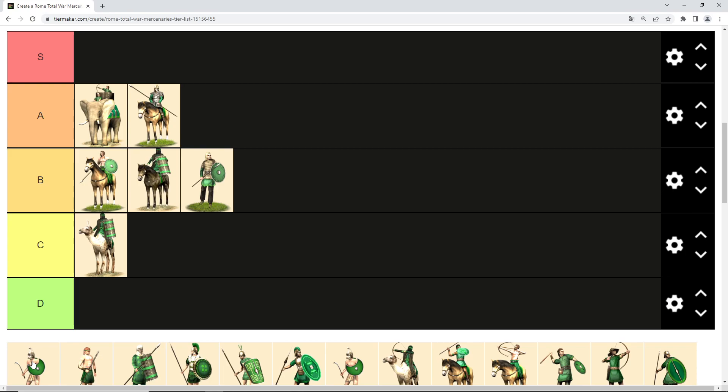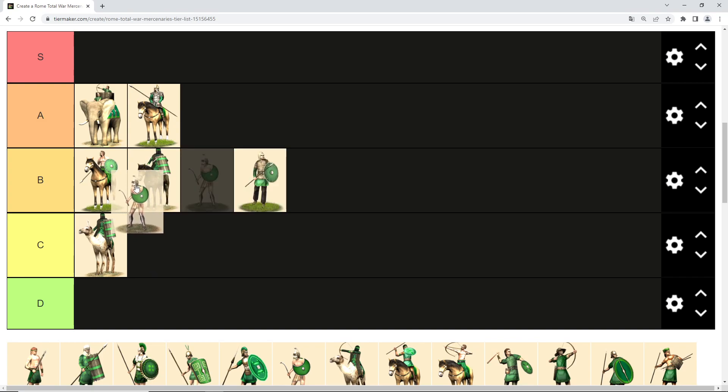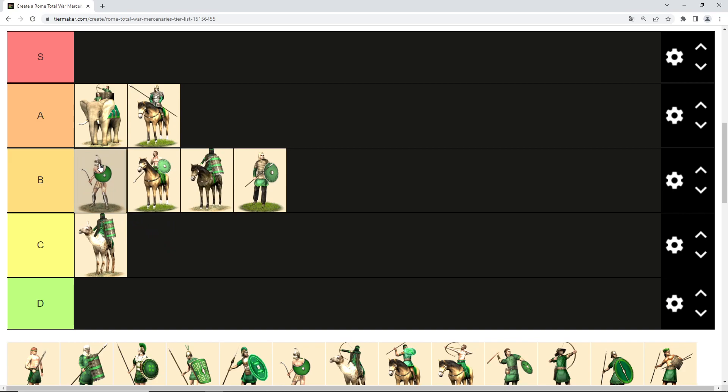Then we have Bastanai mercenaries. They are quite expensive, but their specialty is two hit points. If they end up in a fight, they can sustain it quite long before taking casualties, and that is also good for their morale since they don't take casualties as fast. Because of this, I think they are strong B tier.